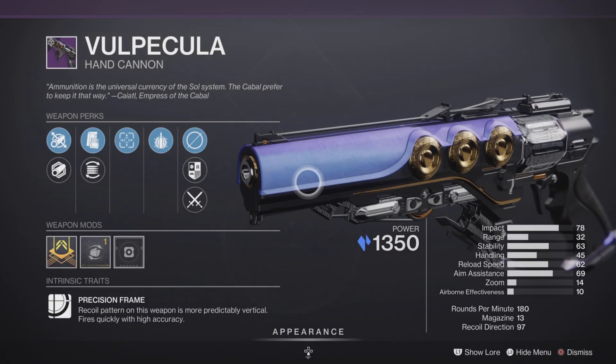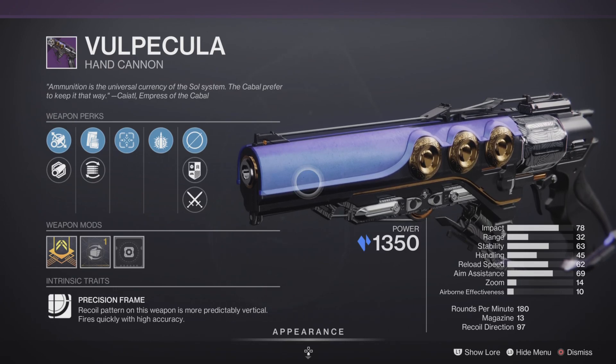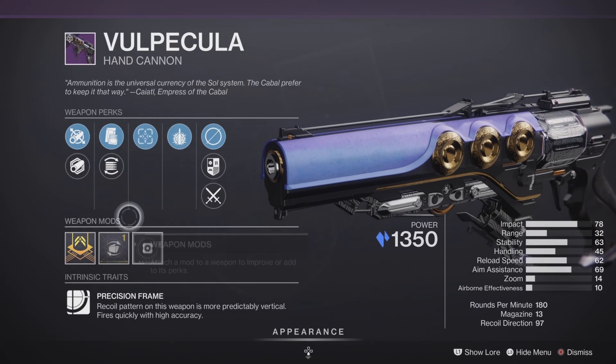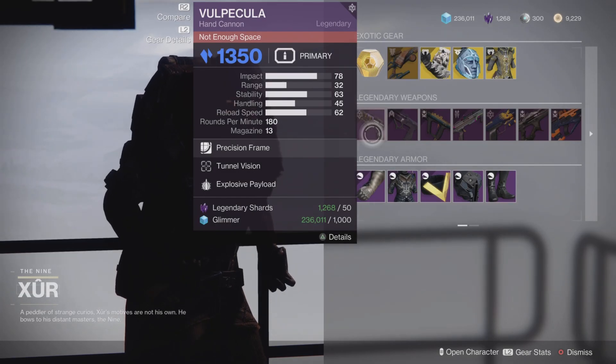For our legendary weapons of the week, we have the Vipecula hand cannon — a 180 RPM precision frame. It comes with Tunnel Vision and Explosive Rounds, with a Handling masterwork, making this a pretty decent roll that should be good in both PvE and PvP as long as you hit your headshots.